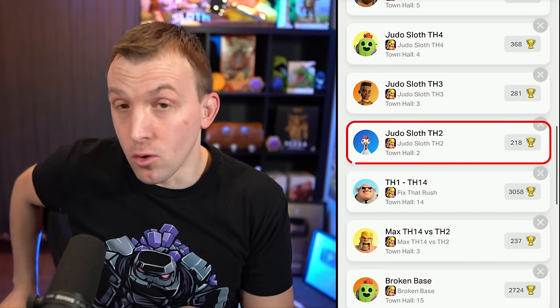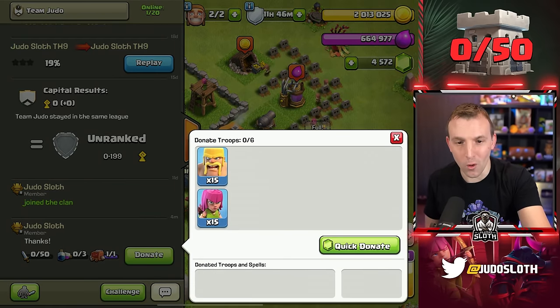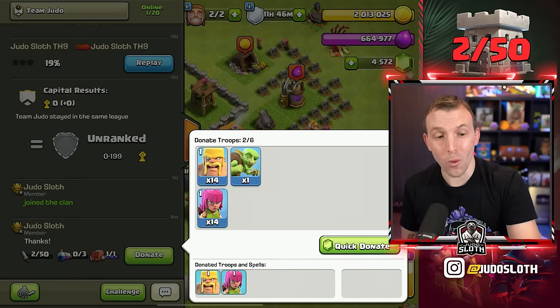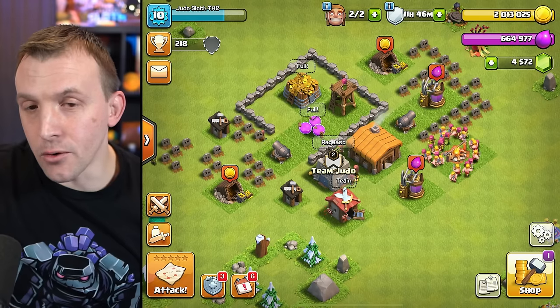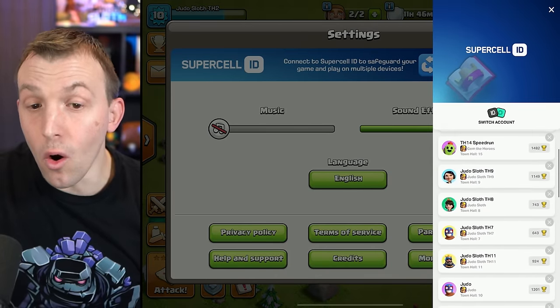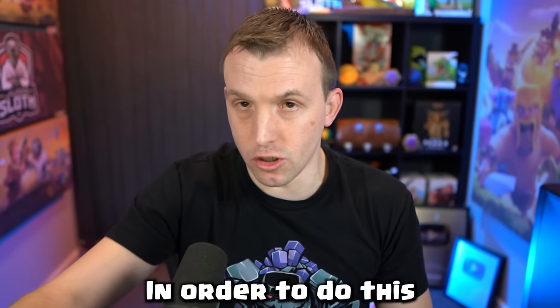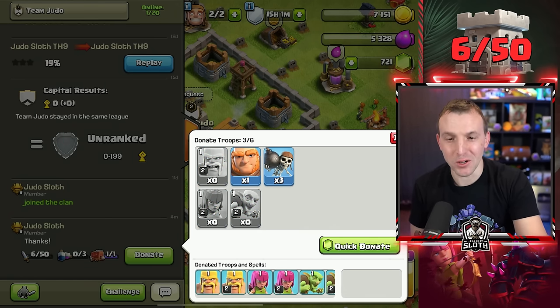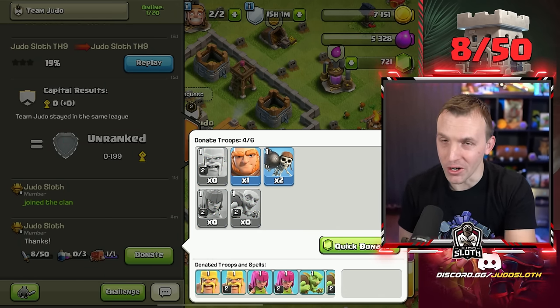Let's start with my Town Hall 2 account. I can donate one level 1 Barbarian, one level 1 Archer, and one level 1 Goblin. Then from another account: one level 2 Barbarian, one level 2 Archer, one level 2 Goblin, and one level 1 Wallbreaker.